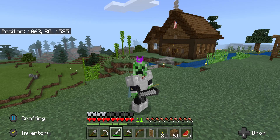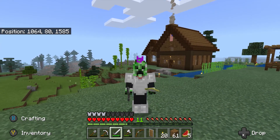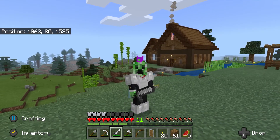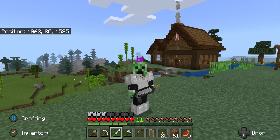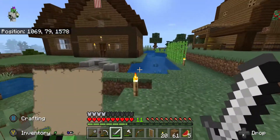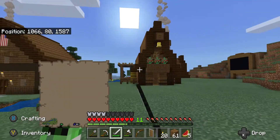Welcome back to Gaming with Dino Gamer. Today I'm starting a series called Bogus Crafts. Me and my friends made a world called Bogus Craft — we started out in creative making our houses, then switched to survival. This is my house, and that's my neighbor Chunky Ninja's house.